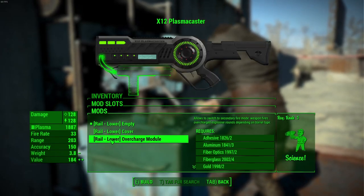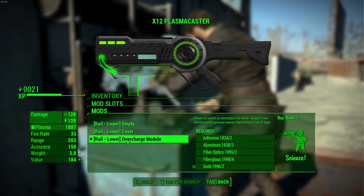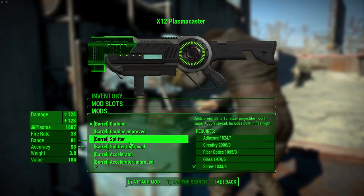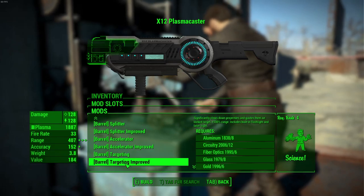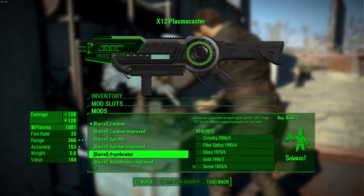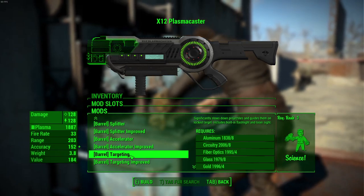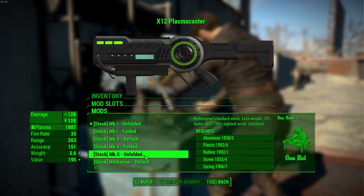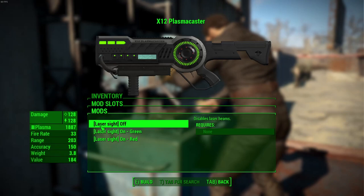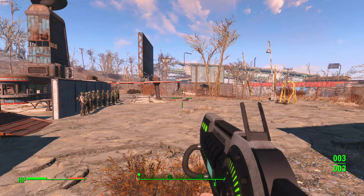For the lower rail, you have empty, a cover, and then the overcharge module which allows you to switch to the secondary fire mode — like overcharged explosive rounds — depending on which barrel you're using. For barrels, you have carbine, carbine improved (which changes the LEDs to blue), splitter, splitter improved, accelerator, accelerator improved, targeting, and targeting improved. The carbine shoots regular projectiles, the splitter shoots like a shotgun, the accelerator shoots the beam very fast and is treated like a sniper rifle, and the targeting is a smart gun that locks onto enemies and changes projectile course to hit them even if you're not shooting directly at them. For stocks, you have Mark One, Mark Two, marksman, and recoil compensating, all of which come in folded and unfolded variants. You can also choose a laser sight in red or green or off, and a flashlight on or off.